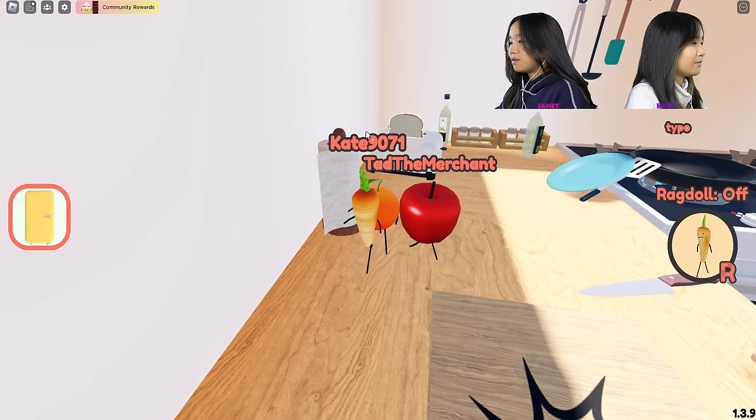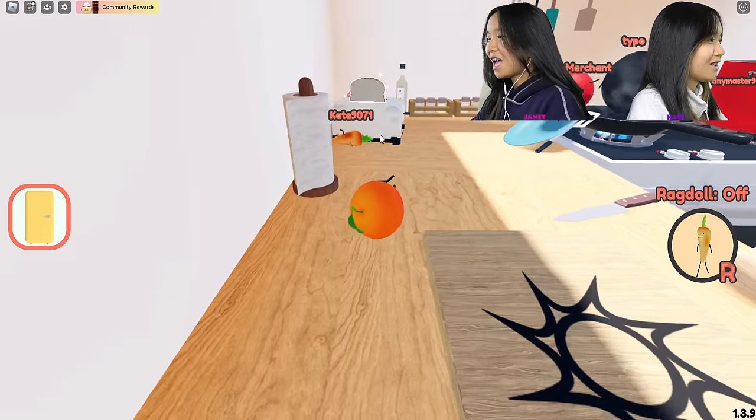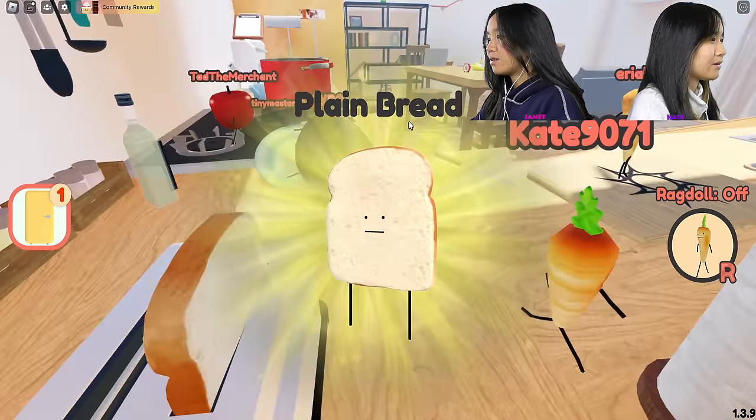Ready guys? Also, if you jump, it kind of launches you. 3, 2, 1, go! Do we have to click it? What do we do? Run into it. Okay, run into it. Okay, plain bread.